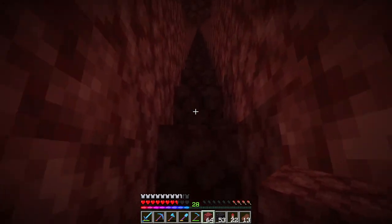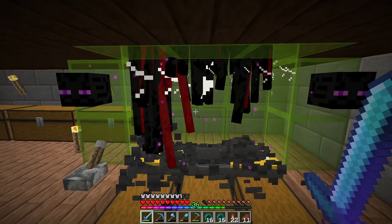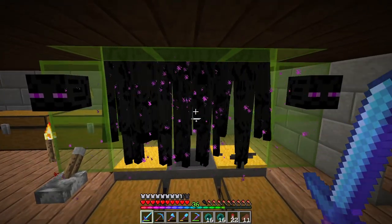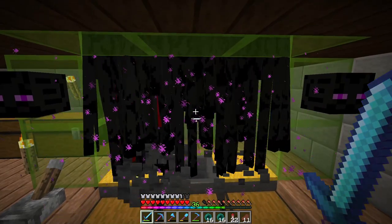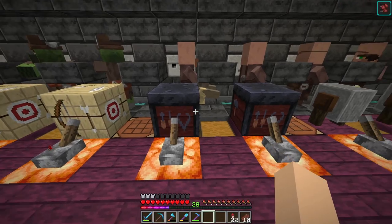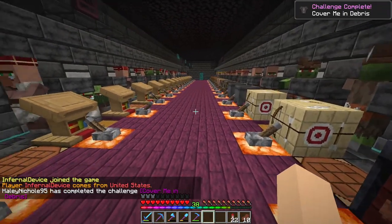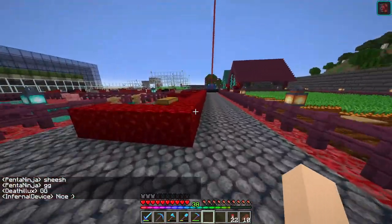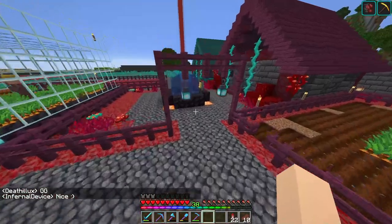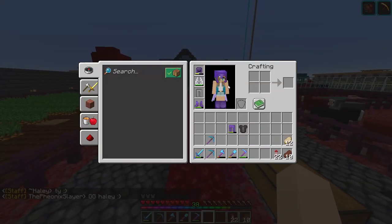I'm going to pop on over to the Enderman Farm. This Enderman Farm is OP — link in the description for the tutorial if you want it. Alright guys, we've got our netherite ingots. We've got leggings and a chest plate. I have never gotten ancient debris before — this is the first season I've ever gotten it. So the fact that we did that is just very exciting. Look at us!